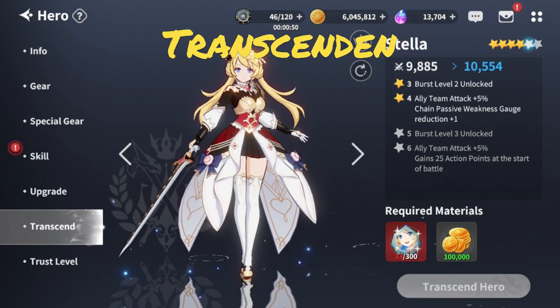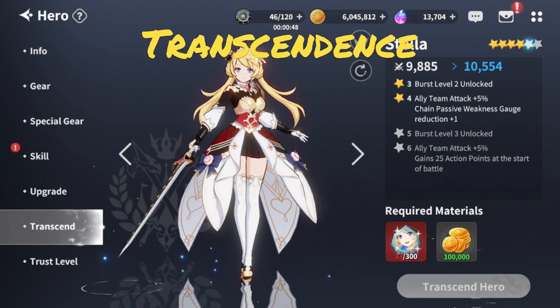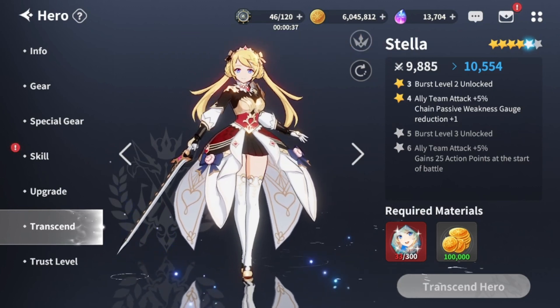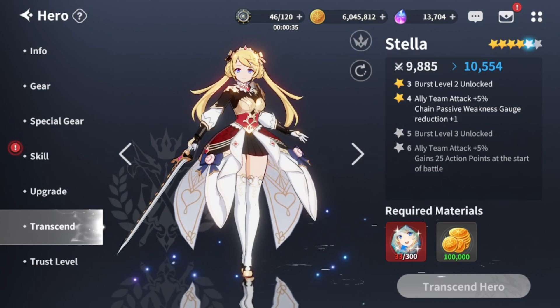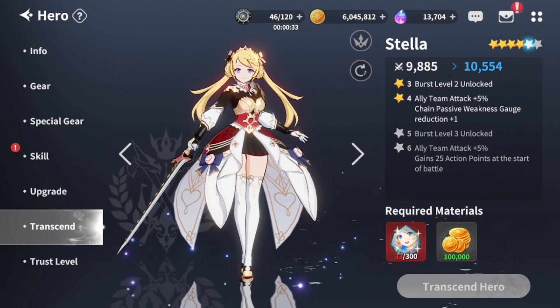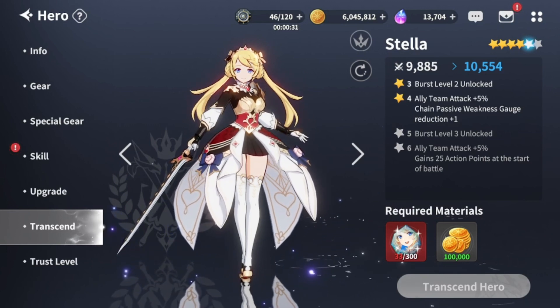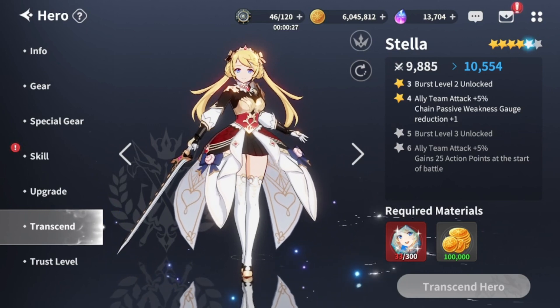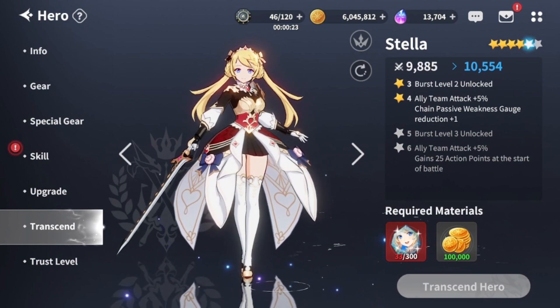Her transcendence gives an ally team attack buff at 4-star and another ally team attack buff at 6-star, which totals 10% attack — kinda mediocre. I would prefer crit damage or crit rate. It's not a must: she already works wonderfully at 3-star. But ideally you want any unit at 4-star at least, for the chain passive weakness gauge and the team buff.